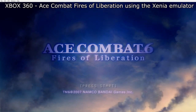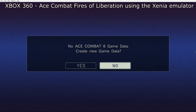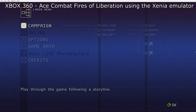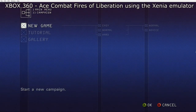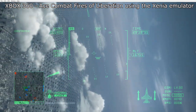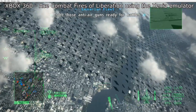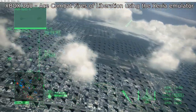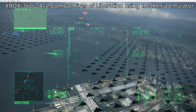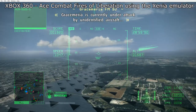Here we have Ace Combat 6: Fires of Liberation — the Xbox 360 version. I'm using an emulator called Xenia, which will be linked down below. You don't need to change any settings at all within the emulator to get this running at 720p. The only issue is on every single map there seems to be a strange texture glitch with repeating triangles. If you can get past that the game is fully playable — I've played it for several hours with no issues. Future updates to the emulator should hopefully resolve this.